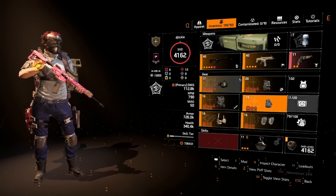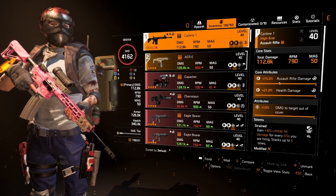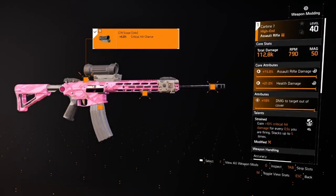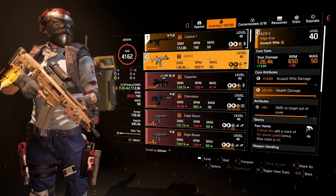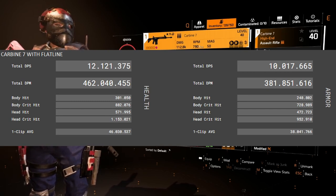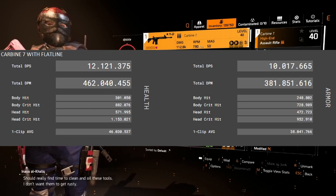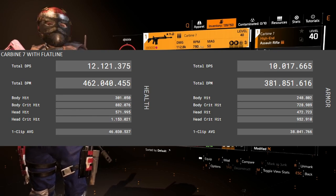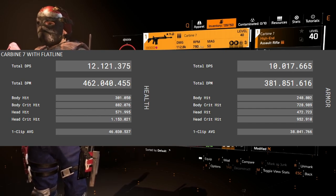These are the numbers we're going to run from. First I'll show you the Carbine - they're all modded up the same way with crit on the top, crit on the end, the Linked Laser Pointer, and the extra 20 rounds to make it absolutely fair. The Carbine 7 is my absolute favorite gun - the range is fantastic and it's got a really good RPM. You can see 12 million DPS, 462 million damage per minute - really, really good - plus the body hits, body crits, head crits, and one-clip average for both health and armor damage.